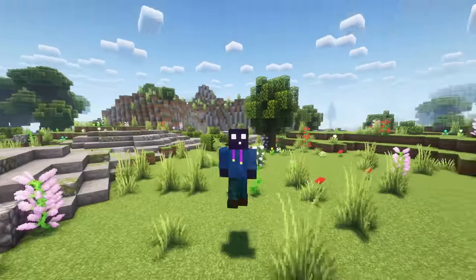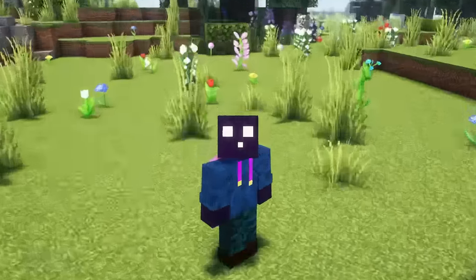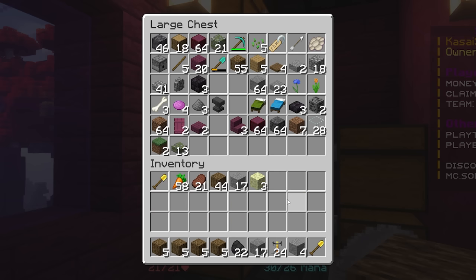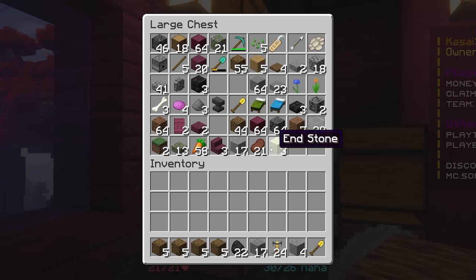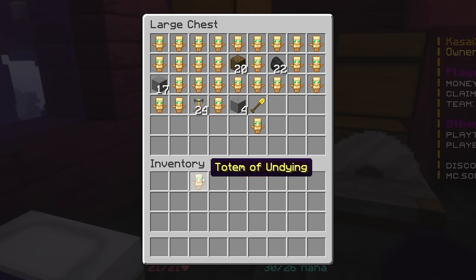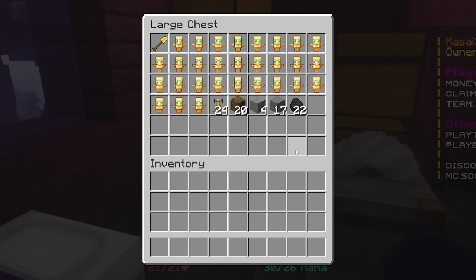ChestSort is a plugin that lets you sort your chest with just a simple click. Holding Shift and clicking an empty spot in your inventory — sorted. You can also do the same inside a chest. It's been a VIP feature on my server. You can mess up a chest completely and then click — sorted. I love it.